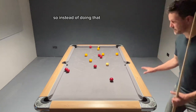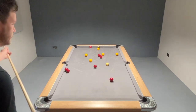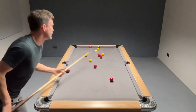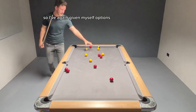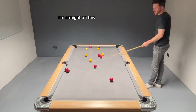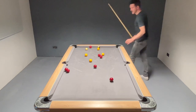So, instead of doing that, what I'm actually going to play is this yellow and just come across into this area here. I've again given myself options — I could potentially get this one out of the way if I wanted to. However, I've decided earlier on my route: I'm straight on this ball into the middle. All I need to do is run through, guaranteeing myself this shot, then this one, roll through, and you've won the game.